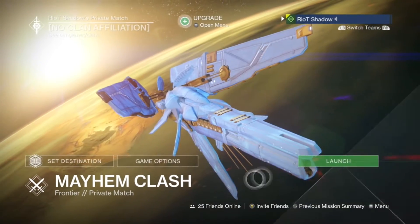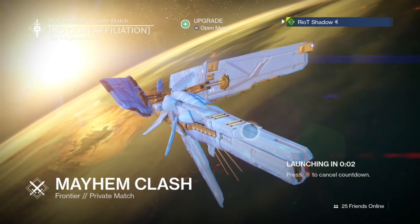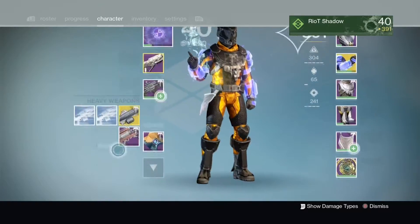First up, you want to load into a private match on your desired map. Then equip a sword of any type.